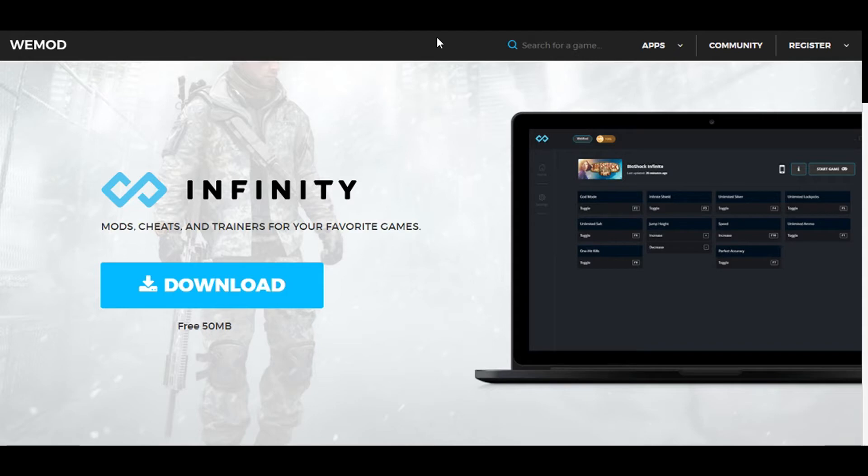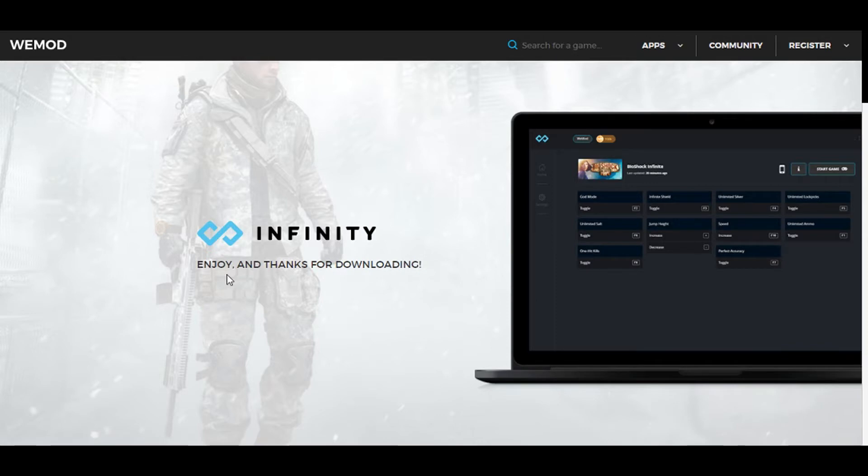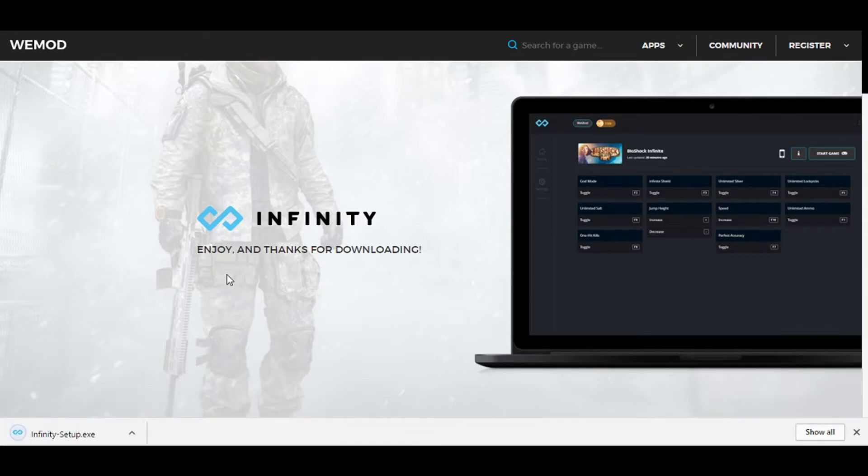To be able to do this, you'll need to go to this website — it's called wemod.com/infinity. I'll put a link to it in the description and you'll be brought to this page. If you're on this page, guess what you need to do? Press the download button. Just press it. It'll do no harm and you'll get this Infinity setup.